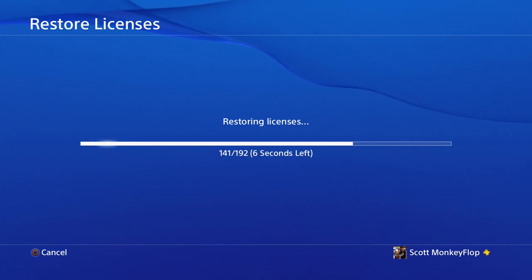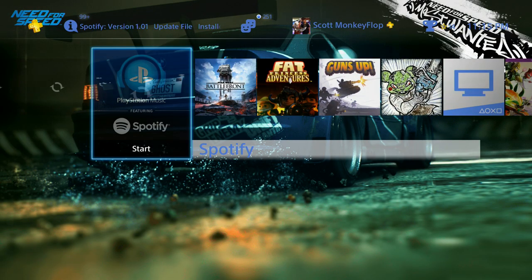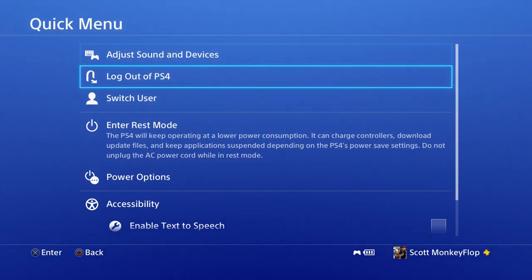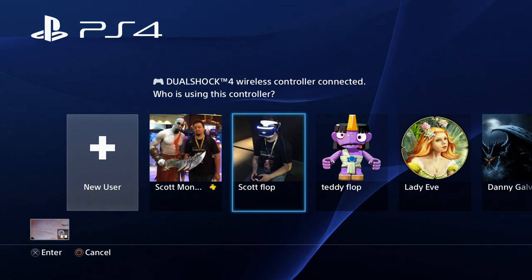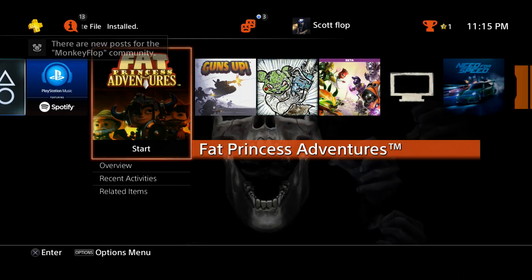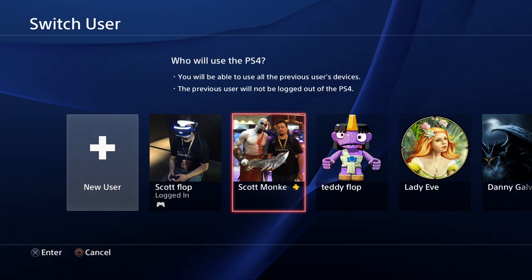Once that finishes, I'm going to log into another account and show you what I'm talking about. Fat Princess — I purchased that on Monkey Flop. I can go in and play it on Monkey Flop, or I can log out of my PlayStation 4 and log back in as my other account. As you can see, I can log in and play Fat Princess on that account too. I'll switch users quickly — this way it'll be a little bit faster.